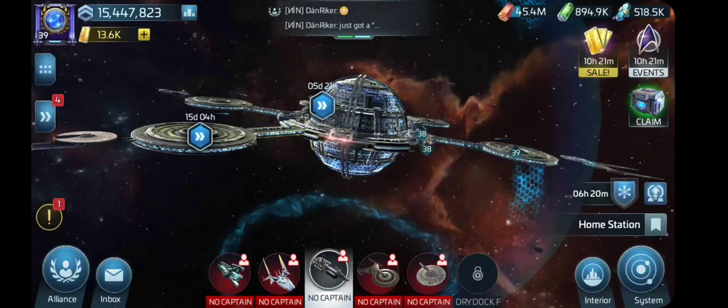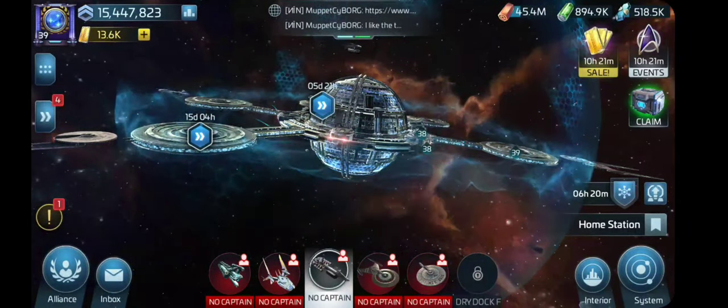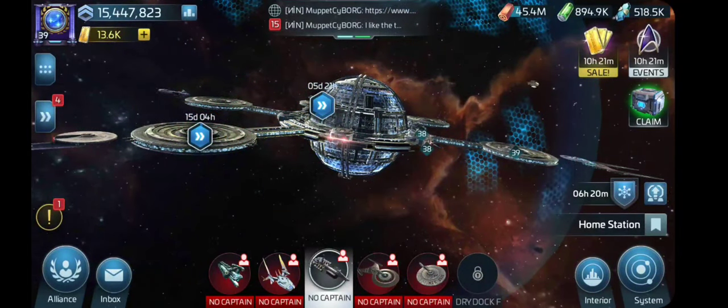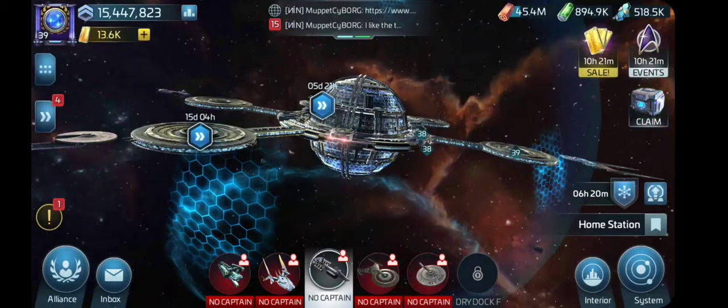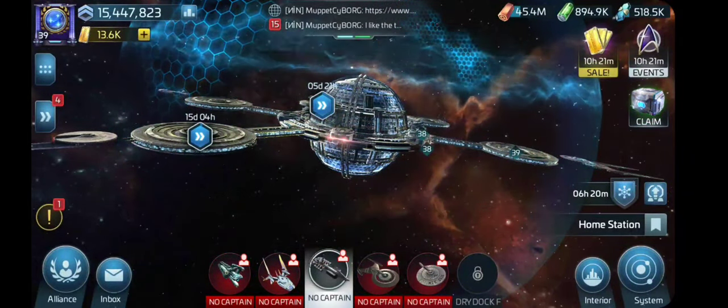Greetings everybody, Admiral Neelix here. This episode is called The Crew You Choose. As you'll notice at the very bottom, all my ships have no captain and also no crew. This is going to help you decide what kind of crews on what type of ships.